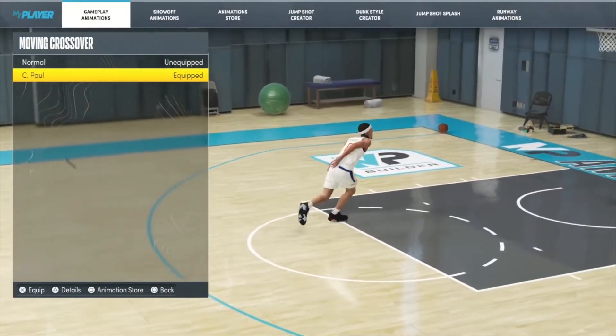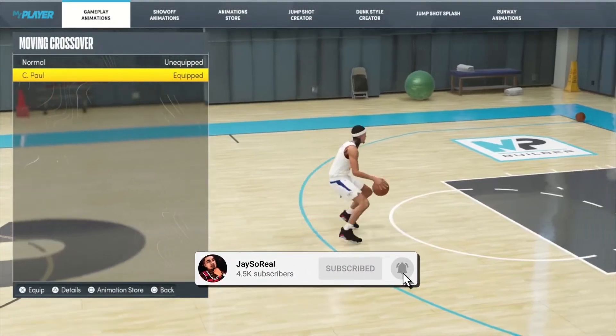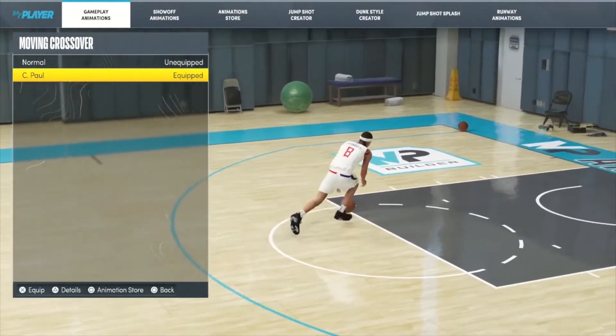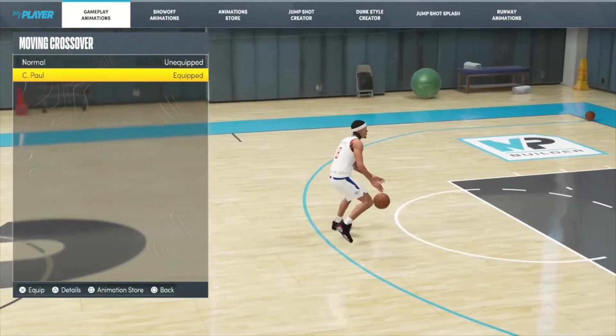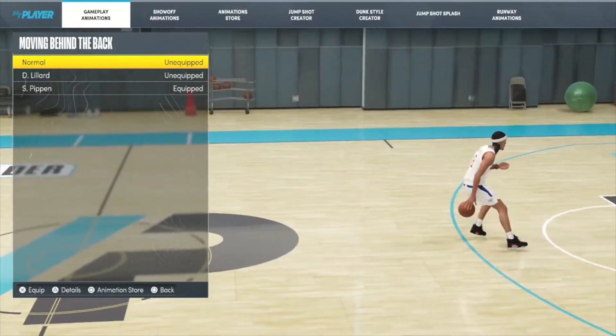For the moving crossover, the fastest one in the game right now is Chris Paul. As you guys can see, when you're coming down court you do that little tween real quick — easy kills, especially when you're coming down the court and you want to just kill somebody and throw it up. That's my moving crossover.